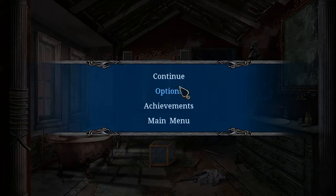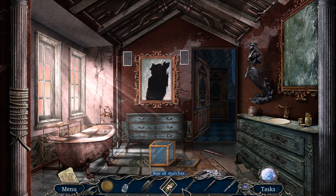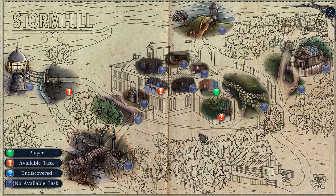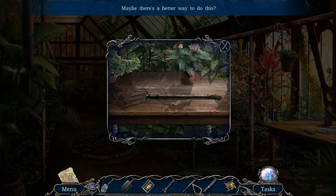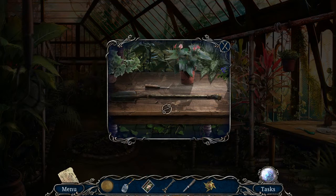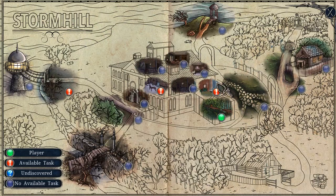It is now the next episode. We're playing the bonus game of Stormhill Mystery Family Shadows, and we have a tray, a jar, a shovel part, a box of matches, a candlestick, a screwdriver, a knife, and an amulet base. We're kind of destroying the mansion as we go, but that's okay. What does the greenhouse want?